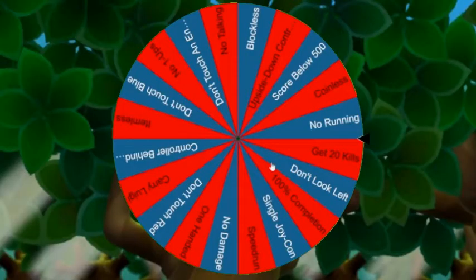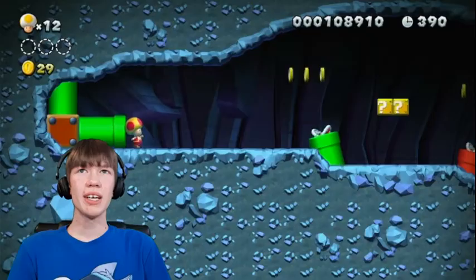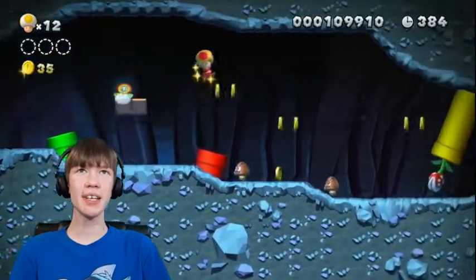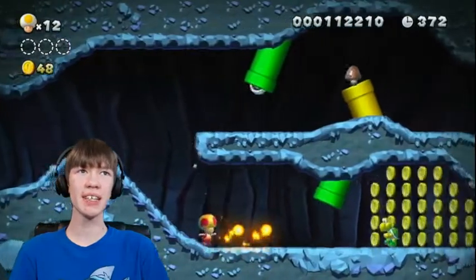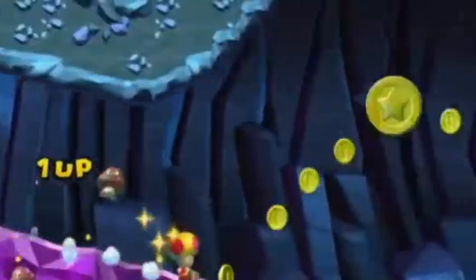Alright, here we are again at the Wheel of Challenges. Let's spin it and see what challenge we get for 1-2. Come on, give me something good. 100% completion. So basically all I need to do is complete this level while getting all the Star Coins. Alright ladies and gentlemen, here we are at 1-2 Tilted Tunnel, and I need to get every single Star Coin. I'm pretty sure I know where a good bit of them are. The first Star Coin is just out in plain sight — there it is.